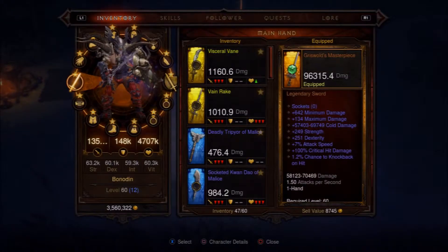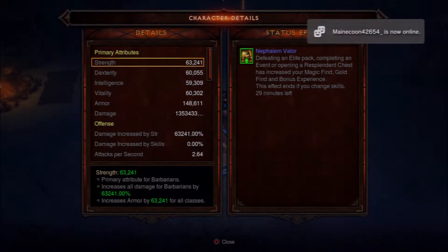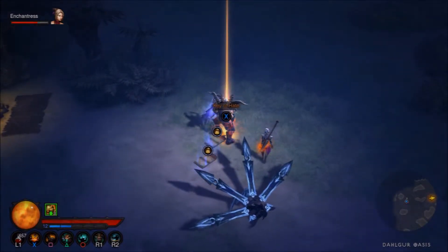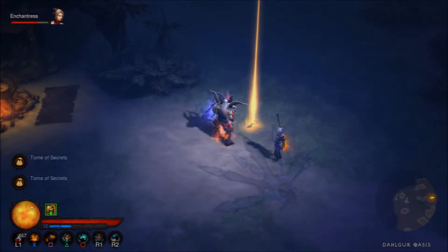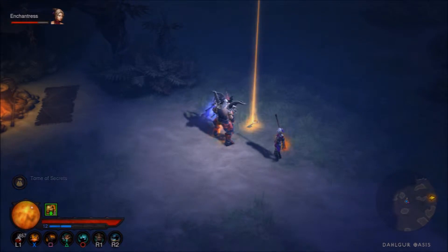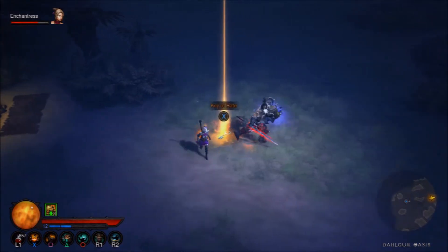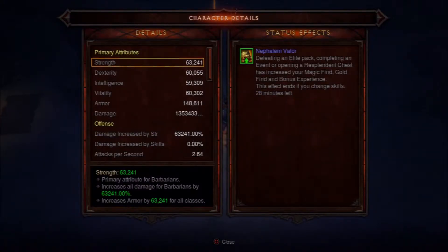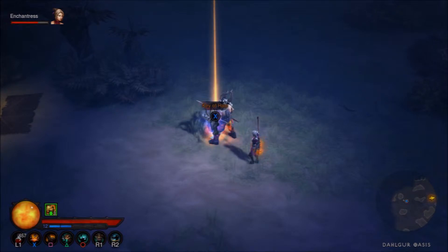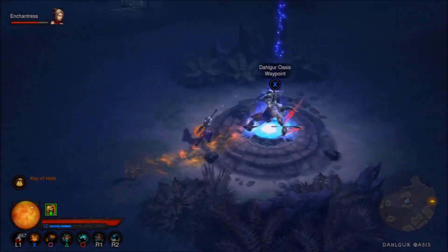Notice guys, I have three Nephalem Valor on my character and I've got 29 minutes left. I recommend that you go around and play the level a bit before you encounter and attack the Keywarden. Because if your character doesn't have Nephalem Valor on him, you're probably not going to be able to get the key drop. So if you bump into the Keywarden early, maybe it's best to leave and fight a few enemies on the map and then come back. As you can see I had 28-29 minutes left on Nephalem Valor. There's the Key of Hate, which is the second key you can find in the game.